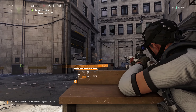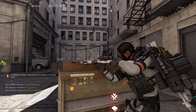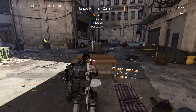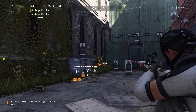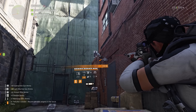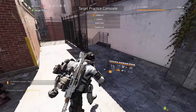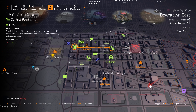My main focus recently has been the SHD watch and I finally reached rank 1000. The most efficient way to level your SHD watch is to do target practice. Target practice is one of these green activities which appear on the map when you own control points. The more control points you own, the more of them will spawn.